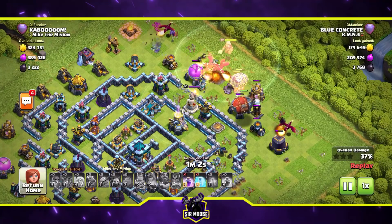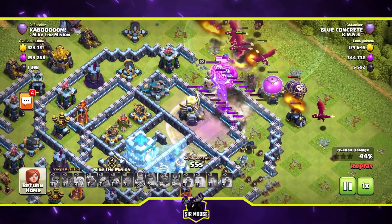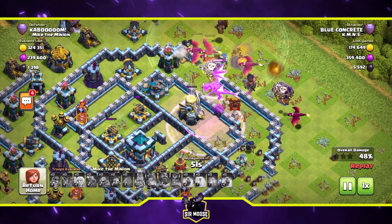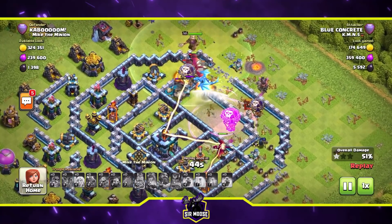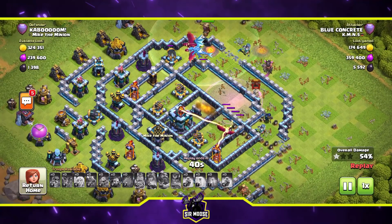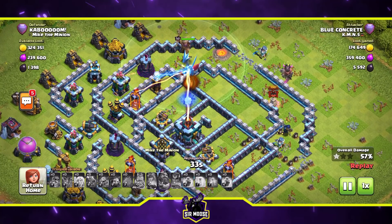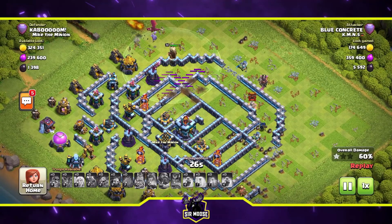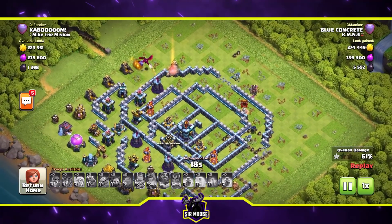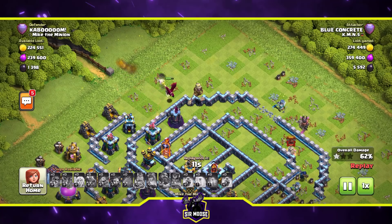The battle blimp appeared from under the waterfall — quite beautiful — but hits an air mine and everybody's out. The attack looks in danger. The air sweeper — Andy the air sweeper — has done a great job pushing those troops away, and they're all being infernoed. The grand warden is powerless to stop this. There's a dragon over there and Bob the minion just annoying that dragon, but unfortunately Bob has been taken out.